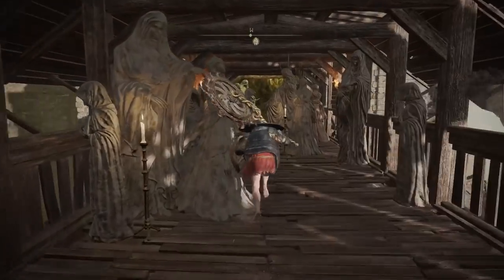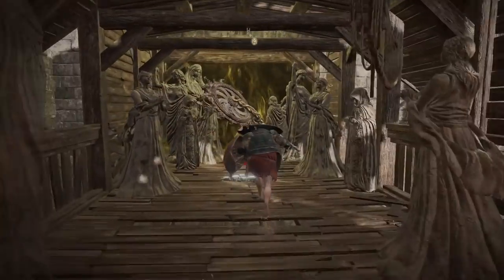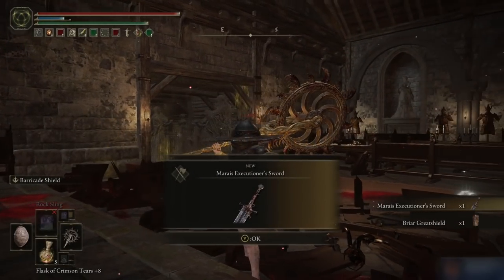Defeat the boss that is inside — which I won't be spoiling — to receive a shield as well as the Mirai's Executioner's Sword Legendary Armament.